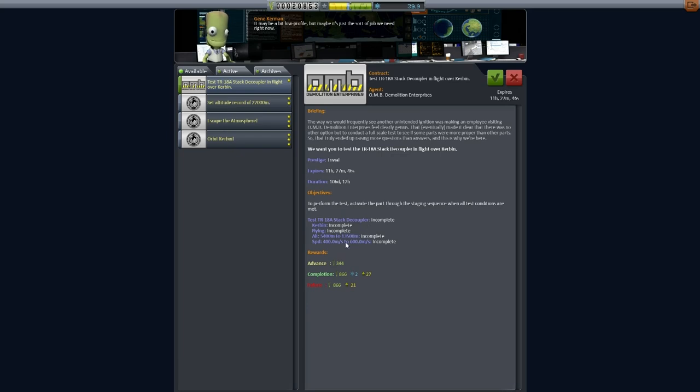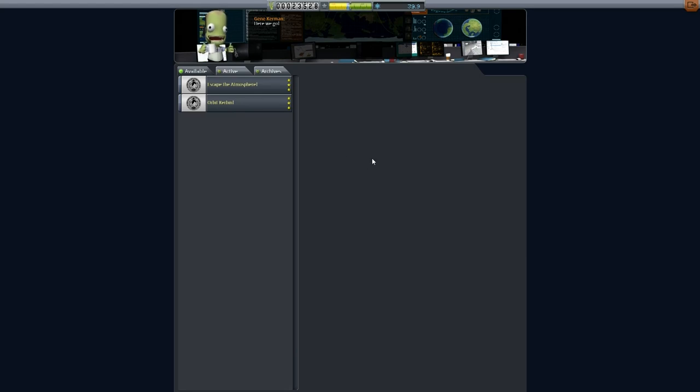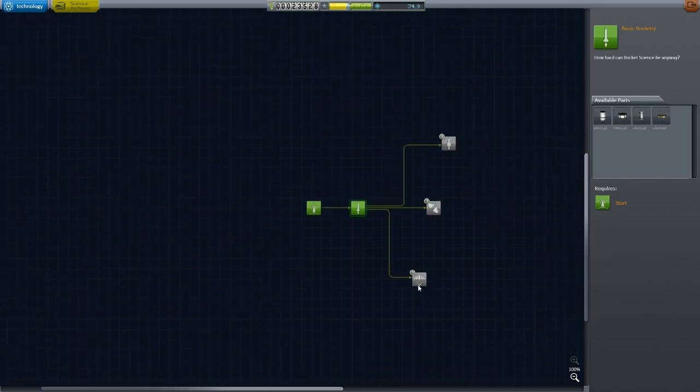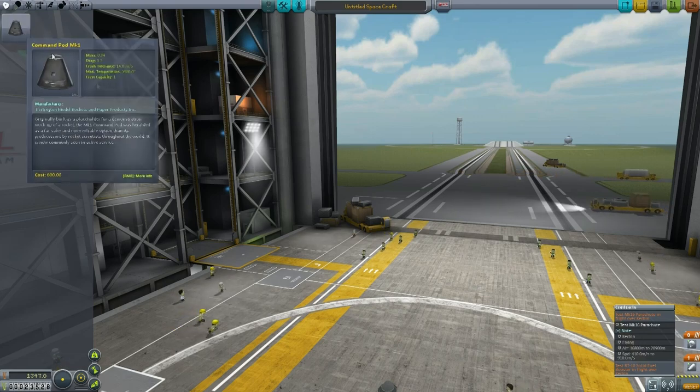Sure, stack coupler - why not? 22,000 meters is trivial. Let's focus on what we've got right now before trying to make orbit. I also want to unlock basic rocketry, which apparently they expected people to unlock right away since they gave us 5 science for it. I'm just trying to see what contracts I can manage to do without unlocking anything new.